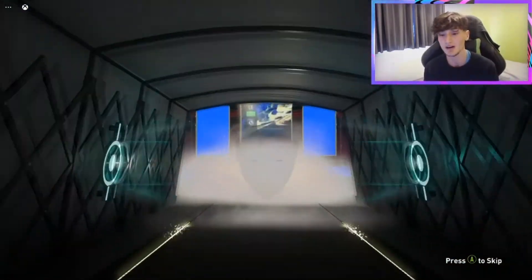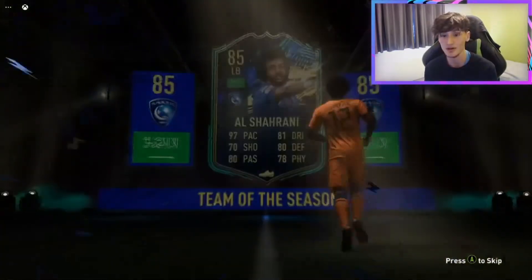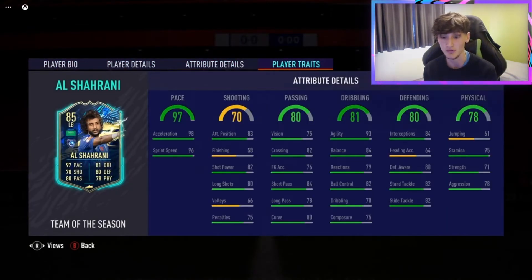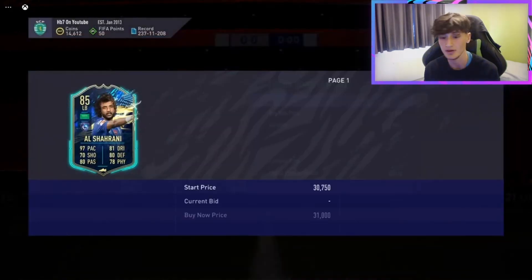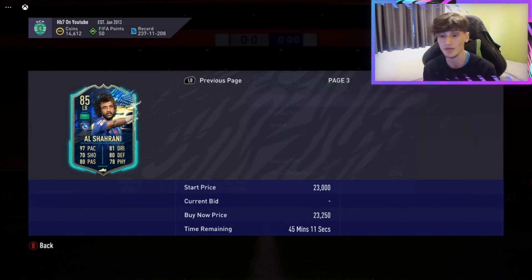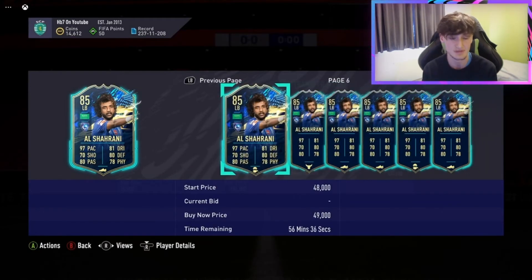It's a Saudi card — a left back, probably 85 overall. He's got 97 pace, he looks absolutely rapid. However, he's from the Saudi League and from Saudi Arabia, so he's not getting linked into the team. He's worth about 20k, but it's decent fodder so we'll take it — it'll be used in tomorrow's Pro League SBC.